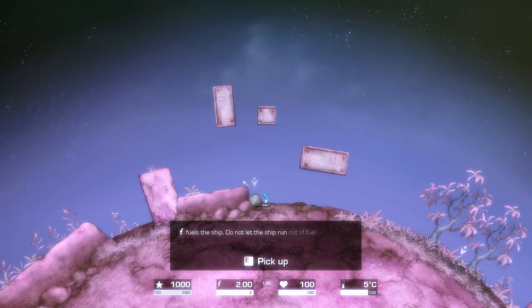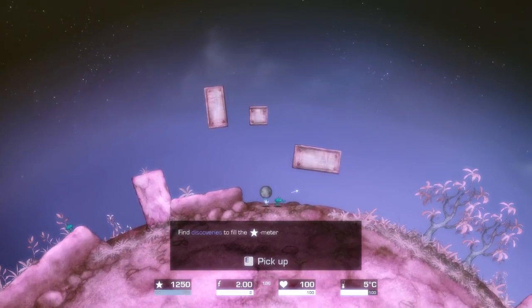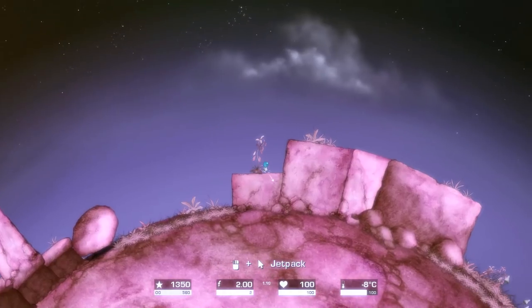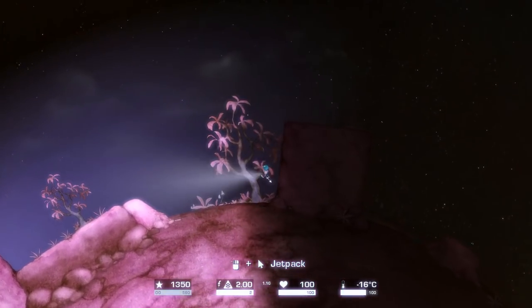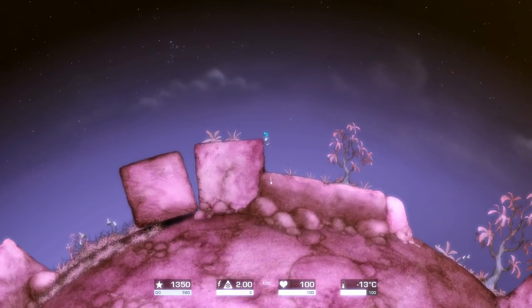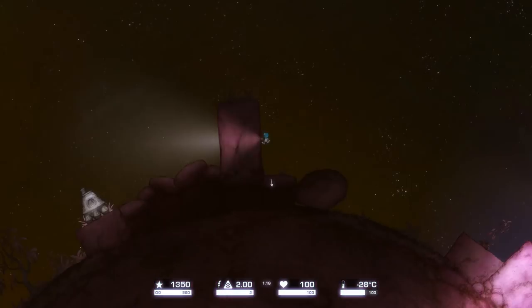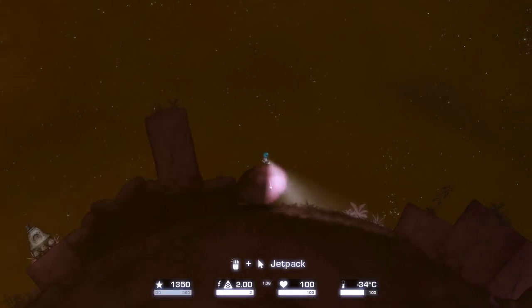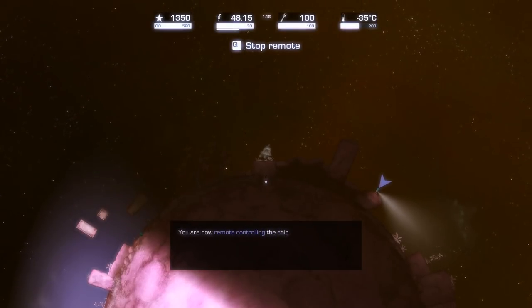There's a small little guy here. It says 'fuels the ship — do not let the ship run out of fuel.' Did you just attack me? I just got discovery credit for it. Excuse me sir, you're being very rude. I guess they have the option to be rude — I am basically stealing resources off their very small planet, so I don't know why I don't expect them to be mad. I love that he turns on his light on the other side of the planet. Let's Z-jump to a new solar system. I can't seem to get back — I'll control my ship remotely.